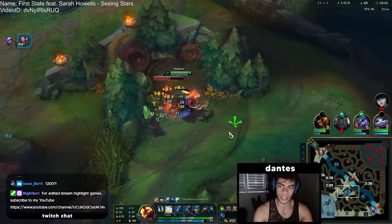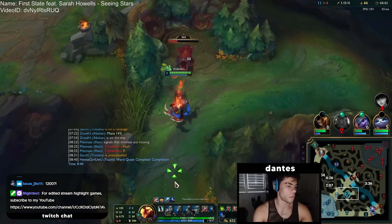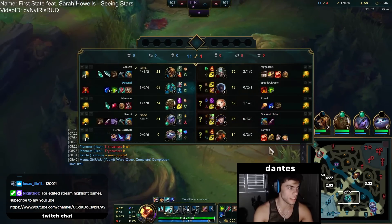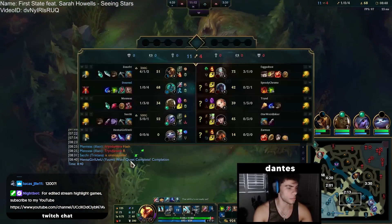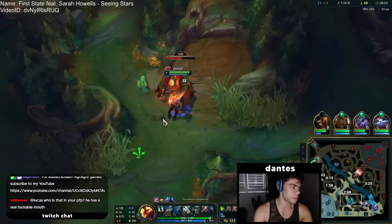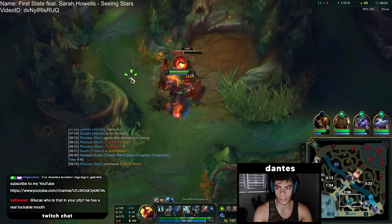I thought the other two jungle buddies would be better, but when I play Hecarim I really like the cloud one — the one that gives you move speed. But the reason I'm doing the green one this game is because we're testing out a tank build, and I want the tankiest setup possible.